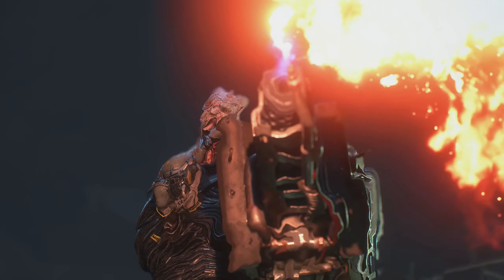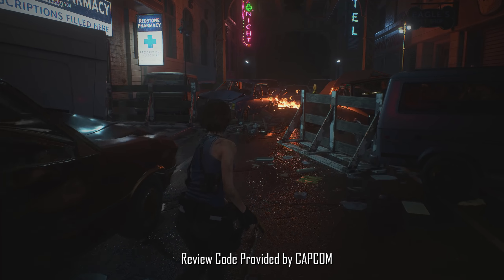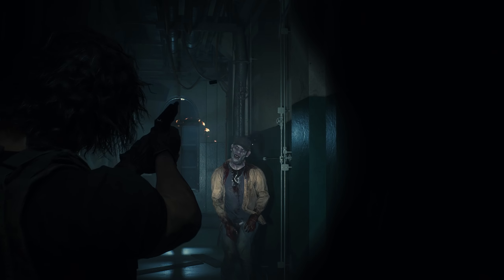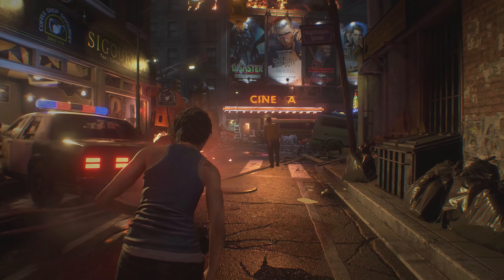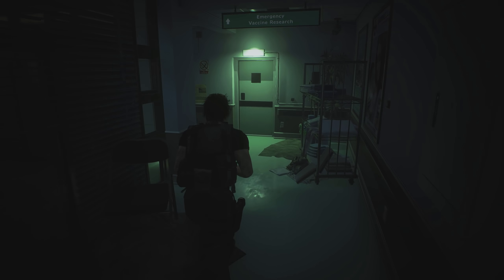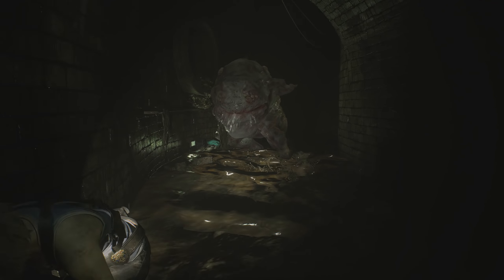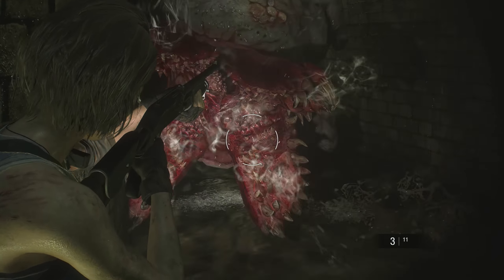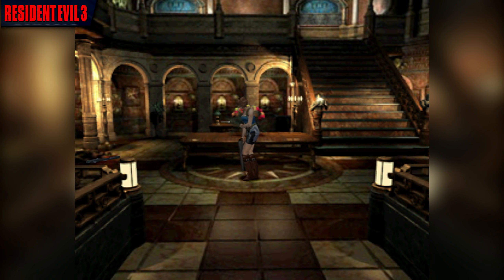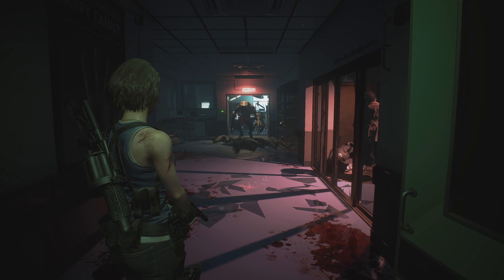Much like the Resident Evil 2 remake that released early last year, Resident Evil 3 is a complete reimagining of the original 1999 classic of the same name, with vastly improved graphics, completely redesigned level structures, and an entirely new control scheme. And while many elements of this remake feel reminiscent of the original, RE3 is a completely different experience, with some classic areas being removed entirely, while other areas have been expanded.